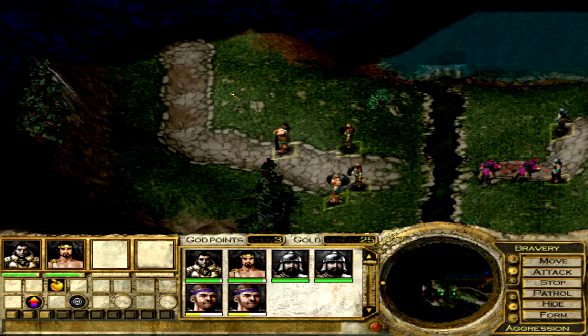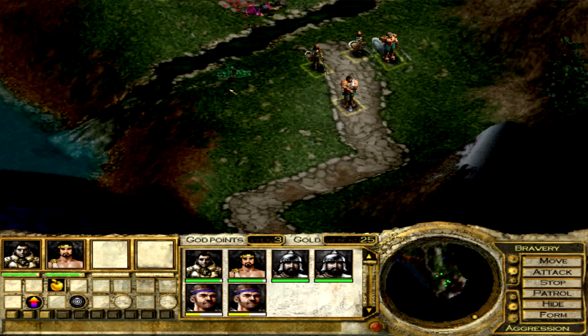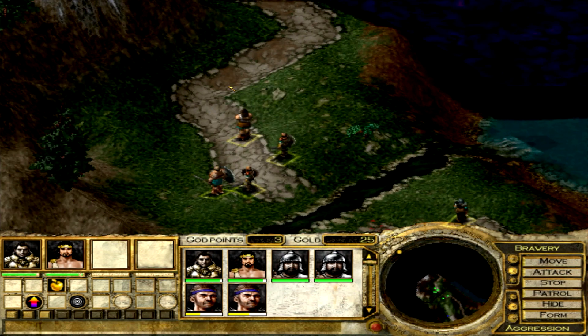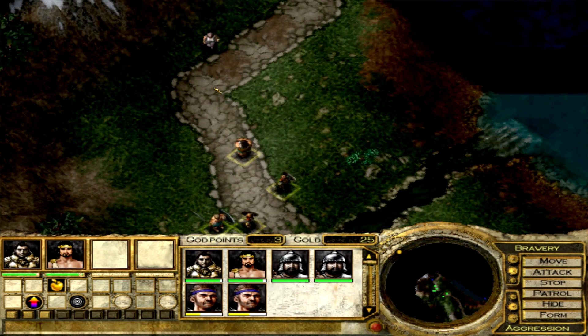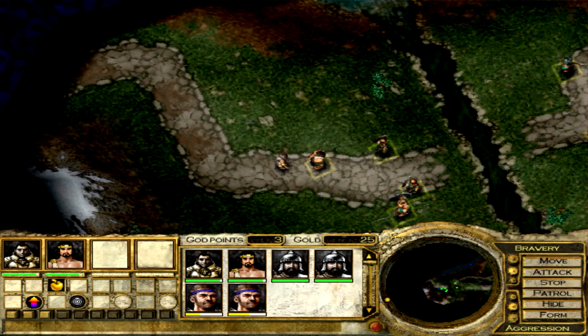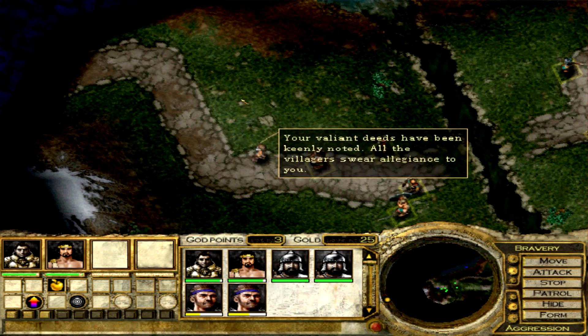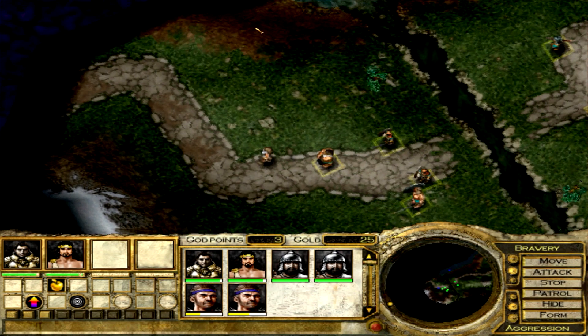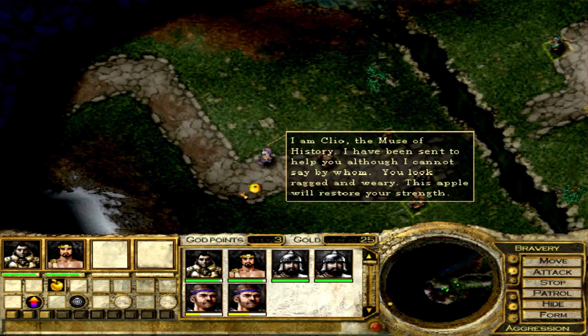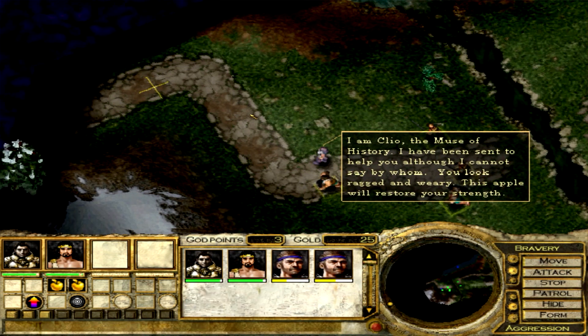Now you can get some controls here on your keyboard to zoom around — with the Insert key, Home key, and End key to go up and down, and so on and so forth. Which is cool because there is no R3 button on this game, though it can become quite annoying to use the keys. Anyway, for killing enemies you get an apple from this woman, and it's the apples that are the healing.